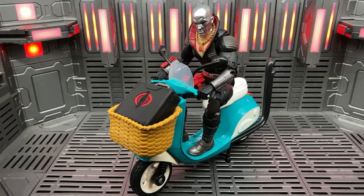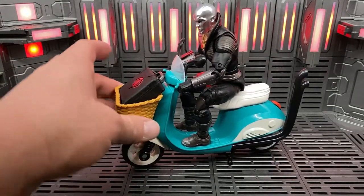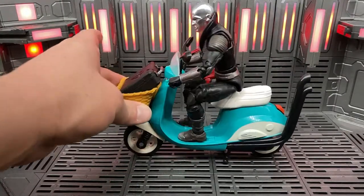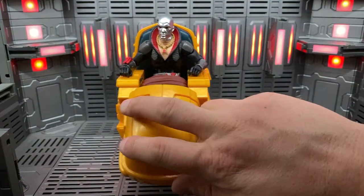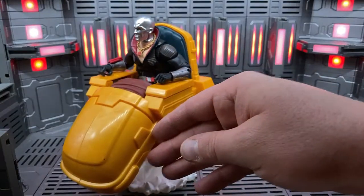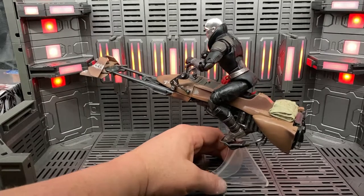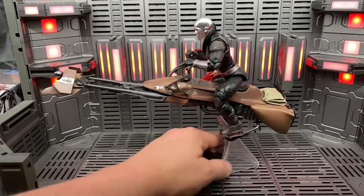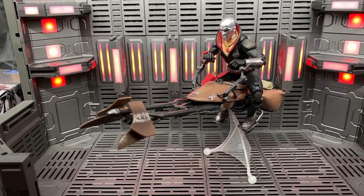Here he is on Squirrel Girl's scooter — plenty of room for his briefcase there, fits pretty well. Here he is in Professor X's hover chair — fits pretty darn well, I can definitely see him tooling around in this thing. Here he is on an Imperial speeder bike, and again it looks like a good fit, scales really nice. You could easily see that being an advanced futuristic vehicle that Cobra uses.